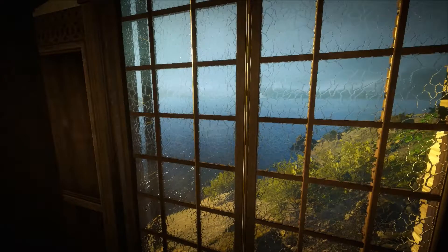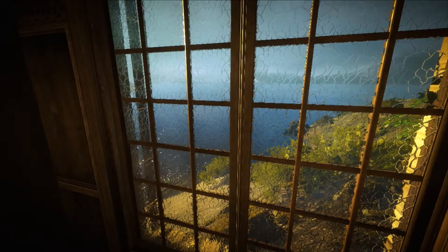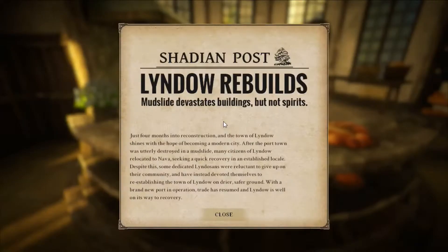That looks gorgeous out there. Look at that water trickle. We got another thing — a newspaper. 'Lindo Rebuilds. Mudslide devastates buildings but not spirits. Just four months into reconstruction, the town of Lindo shines with the hope of becoming a modern city. After the port town was utterly destroyed in a mudslide, many citizens of Lindo relocated to Nava seeking a quick recovery. Some dedicated Lindzonians devoted themselves to reestablishing the town of Lindo on drier, safer ground. With a brand new porting operation, trade has resumed and Lindo is well on its way to recovery.'